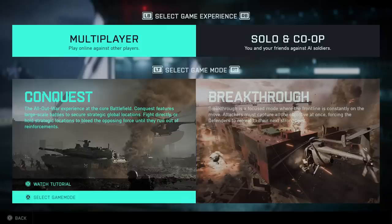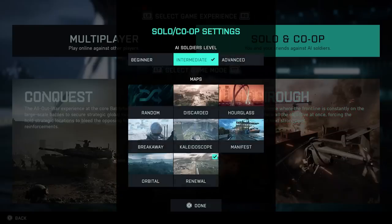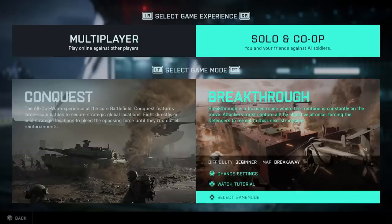I recommend pretty much everyone do this, even if you don't have very much fun playing with the bots. It's way faster to get all the best attachments doing it this way versus playing online. If you're at the main menu, just select the game modes, and then at the top you can switch between multiplayer or solo and co-op — just pick solo and co-op. Under settings, you can change the difficulty of the AI soldiers. This is just a great way to farm different weapon attachments.